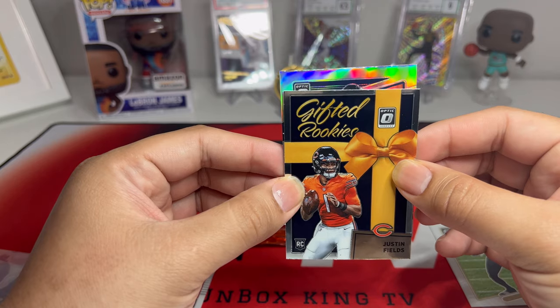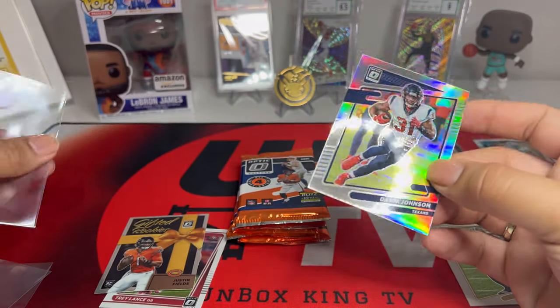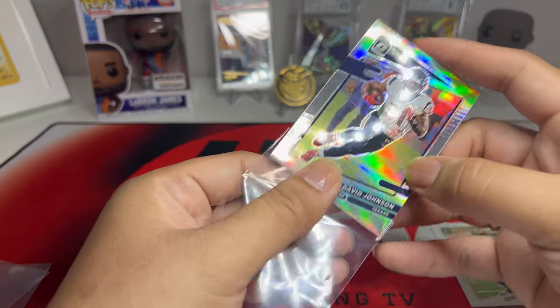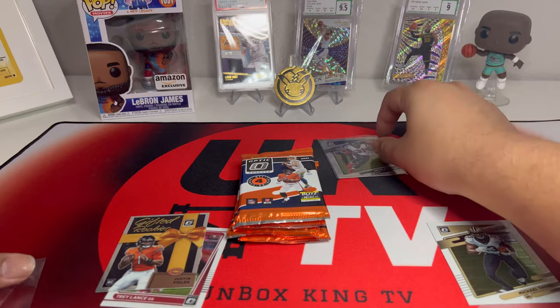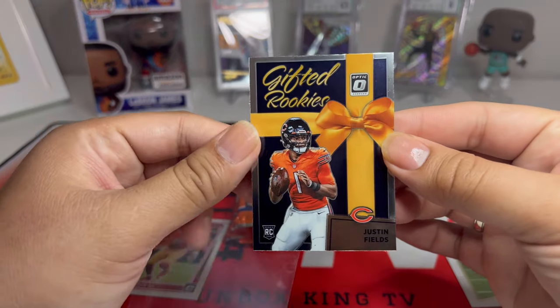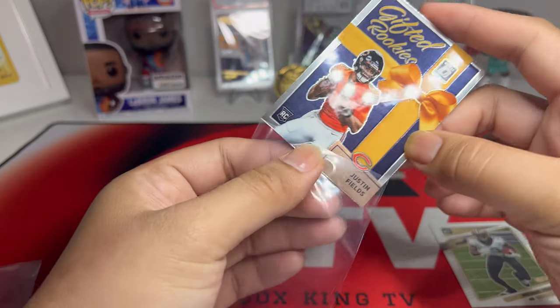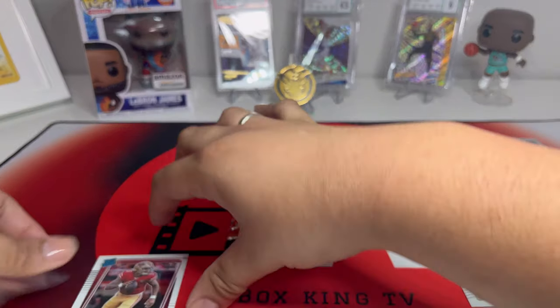And then we have a silver in the back — David Johnson. Let me put that here, and we have a Justin Fields gifted rookies. Not bad for the first two packs — we have a Trey Lance here.